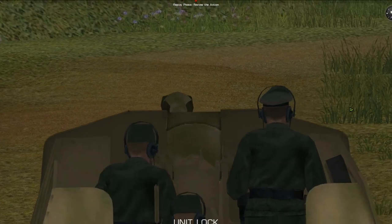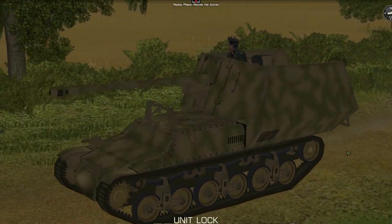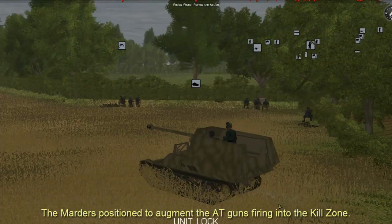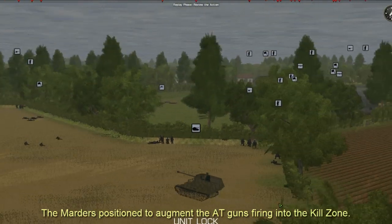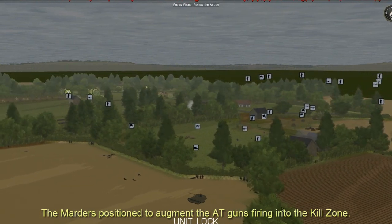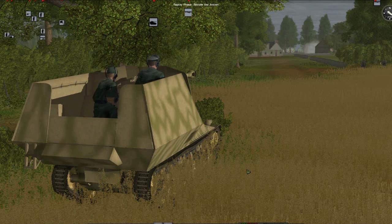I receive two Marders as reinforcements. Armored vehicles without turrets should fight from stationary positions, so I move them where they can support my anti-tank guns from the rear of my line — one to the right and one crossing over to the left. They are in position before the enemy closes on my main line of defense.